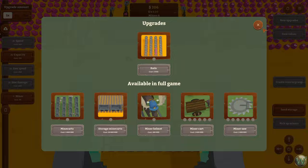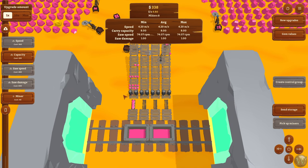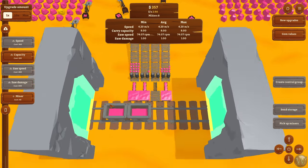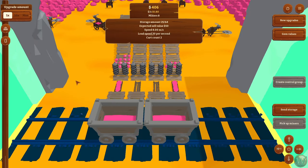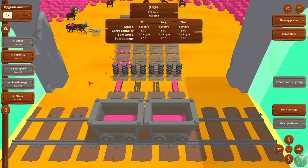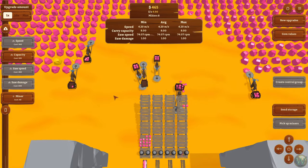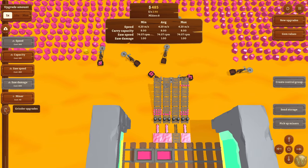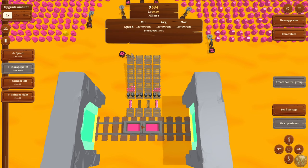I want to get the 5,000 unlock for rails. We should probably work towards that because the rails are actually kind of cool — I did do that when I tried this a couple of months ago. There's stuff piling up and it almost immediately loads into the carts because that loading speed of 20 per second is crazy fast. Maybe we should add two more grinders, but I don't want to since we're at four chutes to two carts and that feels like a nice amount.